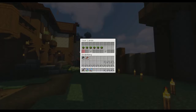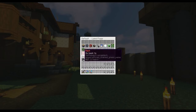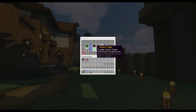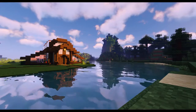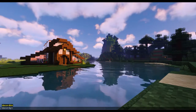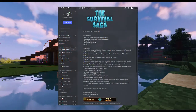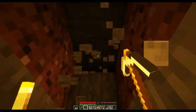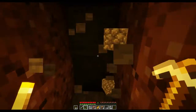This server does not allow griefing of any kind. You can also protect your builds by claiming the land. We also provide a Discord server for news and support — access it with the Discord command in-game. If you need any help at all, feel free to contact a staff member. We'll always be happy to help.